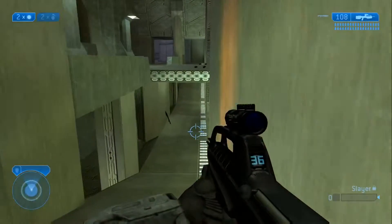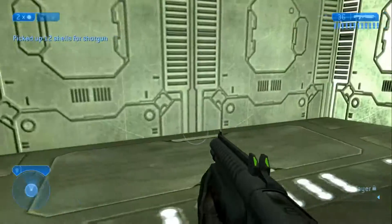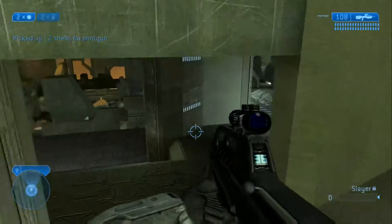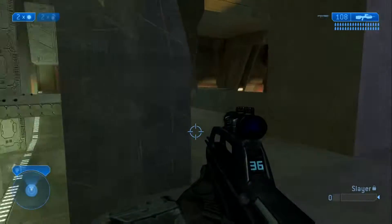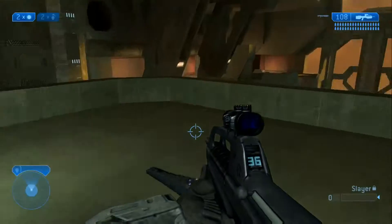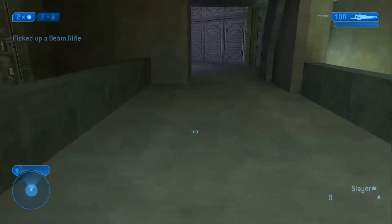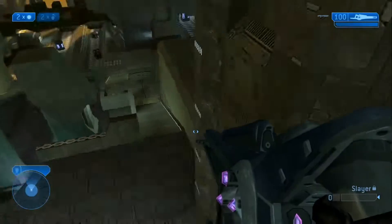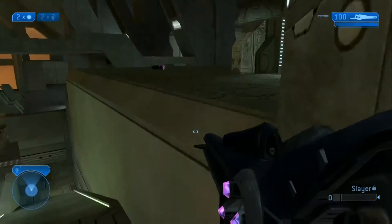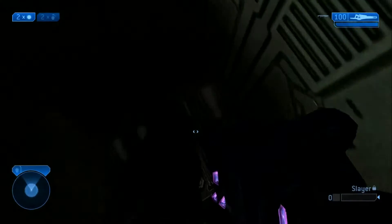Not a lot of power weapons on this map. We've got a shotgun here — so there are two shotguns on this map, make that three because there's one on the blue base as well. I believe there's a sniper up here — yeah, there's a beam rifle right up at the top. And then the other base has the same since everything is symmetrical. There's a needler on this map; there are a lot of weapons laying around so I might miss something.